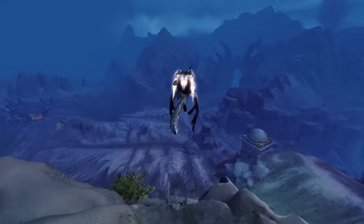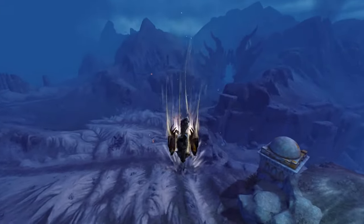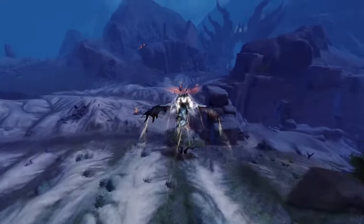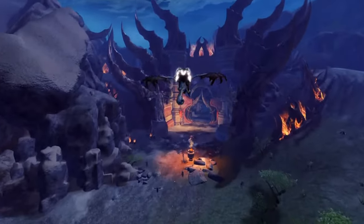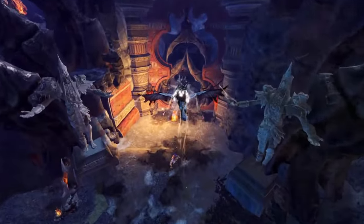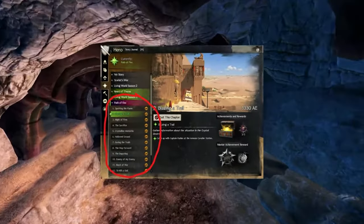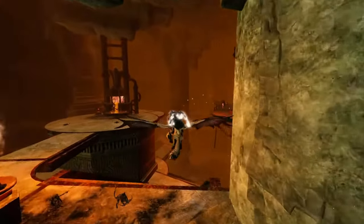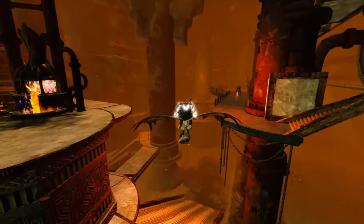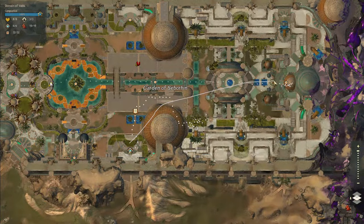Unlocking the Griffin is significantly more challenging compared to previous mounts. First, you have to complete the Path of Fire storyline fully. After that, you'll start finding items like strange feathers, petal of bones, fur, and similar objects.